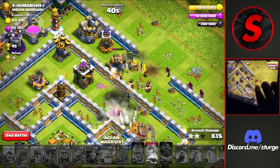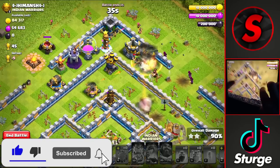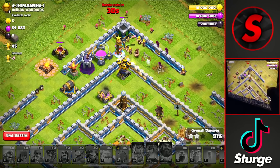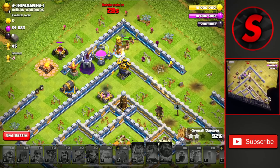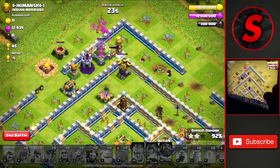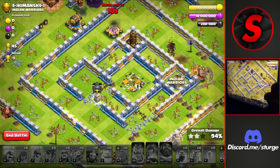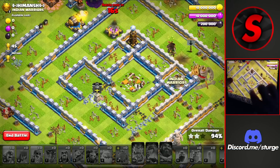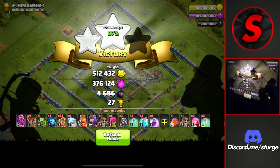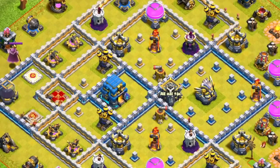The barbarians hopefully can distract while the queen takes down the last tesla in time — and it doesn't. I don't think we're going to get the three-star on this Town Hall 12; it's going to be a really close call. We still have the expo and 30 seconds left. Yeah, we're not going to get the three-star, but still a decent attack with the super archer blimp taking down the town hall, the eagle, and all of the other core defenses — getting up to about 95% on this one for plus 30 trophies to start off the day.